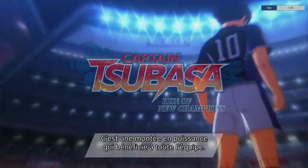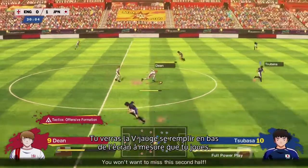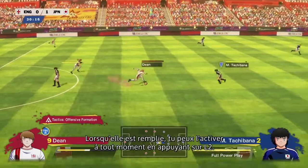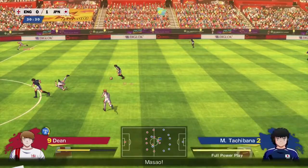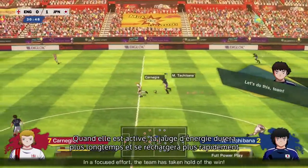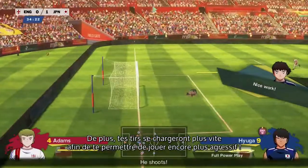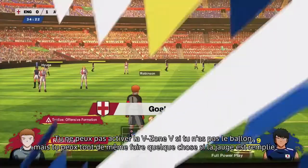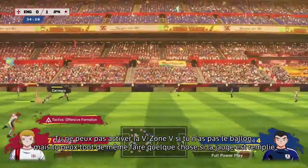V-Zone is a power-up that affects your entire team. You'll see the V gauge building up along the bottom of the screen as you play. When it's full, you can activate it at any time that you have possession by pressing L2. When it's active, your Spirit Gauge will last longer and recharge quicker. In addition, shots charge faster so you can be even more aggressive. You can't activate V-Zone if you don't have the ball, but there is one thing you can do if you have a full gauge.